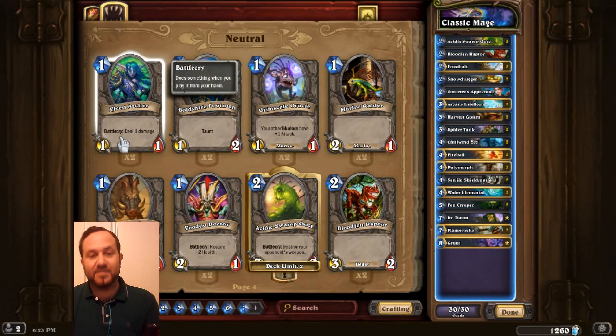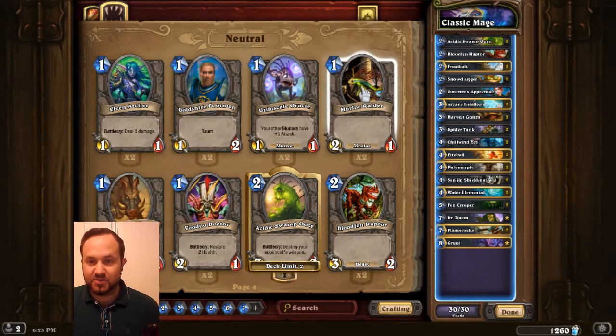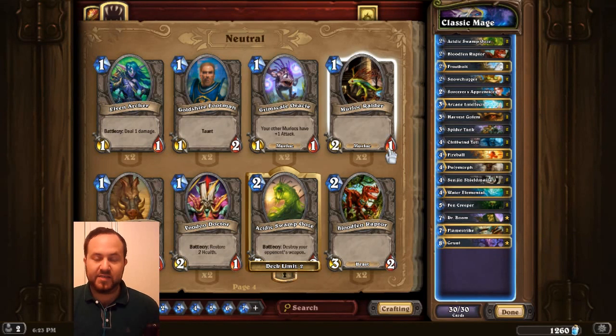Battlecry means when you play it onto the field, it'll deal 1 damage — you can deal 1 damage wherever you want to any minion. This will just be a 1 cost, 2 attack, and 1 health, etc. Obviously there are a lot of very complicated cards in Hearthstone. I'm going to show you a deck I've put together with just the basic cards. It's just like every other trading card game — you start off with the basics, and the tutorial of Hearthstone is very, very good.